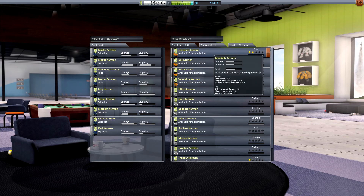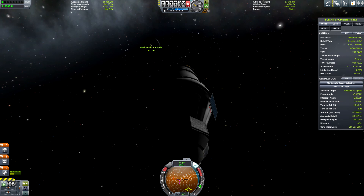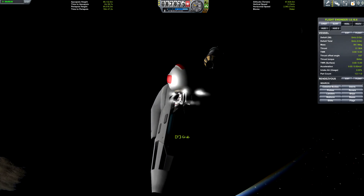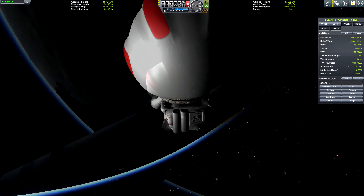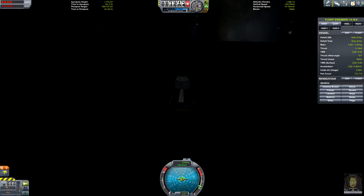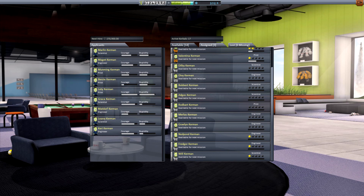Let me go over to the Astronaut Complex. Rudger is an engineer. Let's switch over and EVA, then over to the rescue capsule. Ned Pond, don't freak out — I'm going to recover the vessel. Ned Pond, what are you? There's another engineer. Great, two engineers.